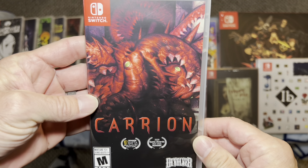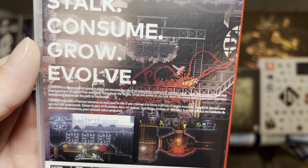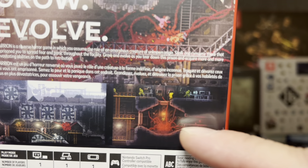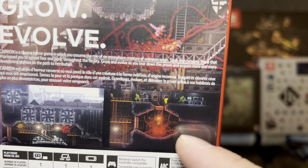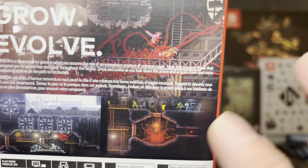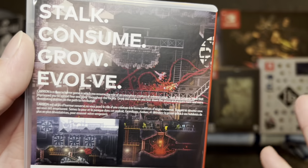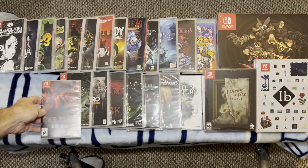Next up is Carrion. This game is cool because you get to be the bad guy and you get to devour — and it is awesome. You've got all of these tentacles that can shoot through gaps, grab people, swing them around, slam them into the ground, throw them into things, pull them through, and devour them. This game is absolutely gory — it is beautiful. Pixelated fun from Devolver. If you want to be the bad guy, check this game out. It is fantastic.